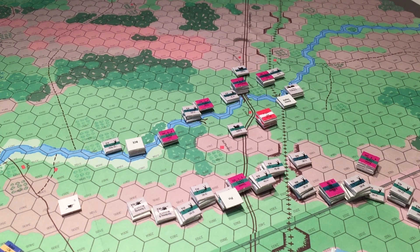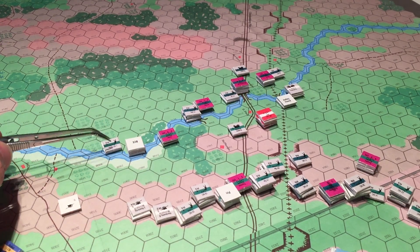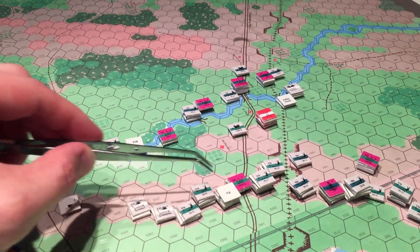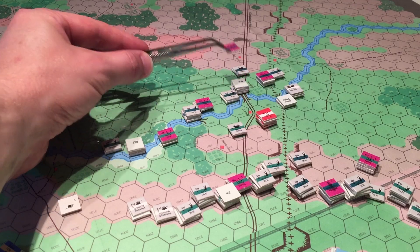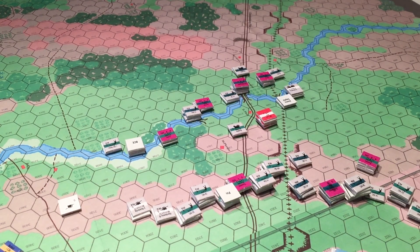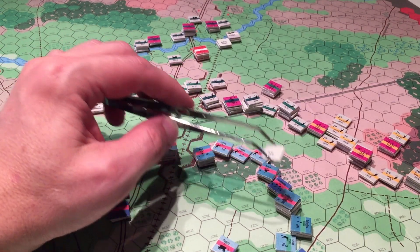In terms of units lost, the Confederates and the Union are actually pretty even at the moment. But in terms of brigade effectiveness, the Union is doing much better. Perrin's South Carolina Brigade is ineffective. Lane back here was rallying — his troops are still okay. Archer, one of the first brigades to go, is combat ineffective. Brock and Rowe are also combat ineffective. Davis back here is combat ineffective. So you've got four, actually five, Confederate brigades that are completely ineffective.